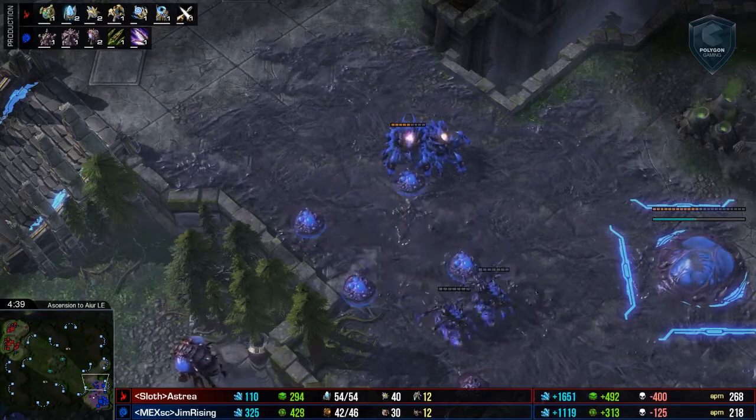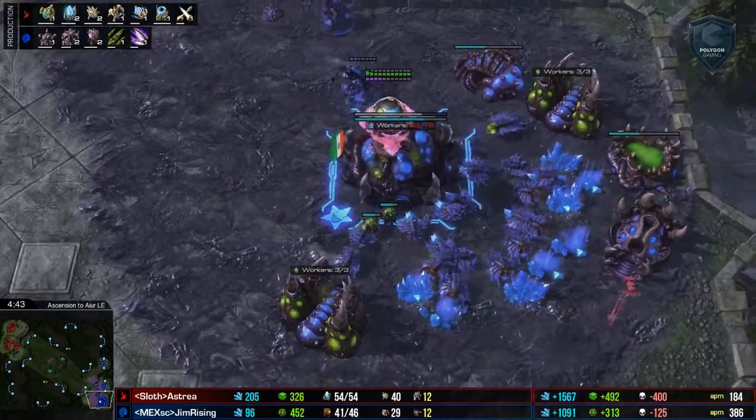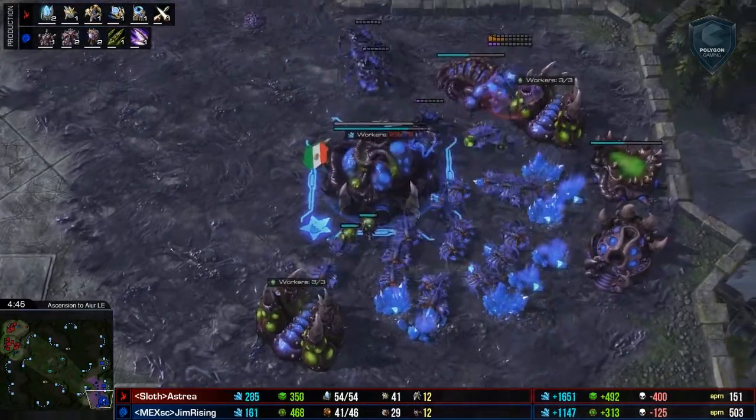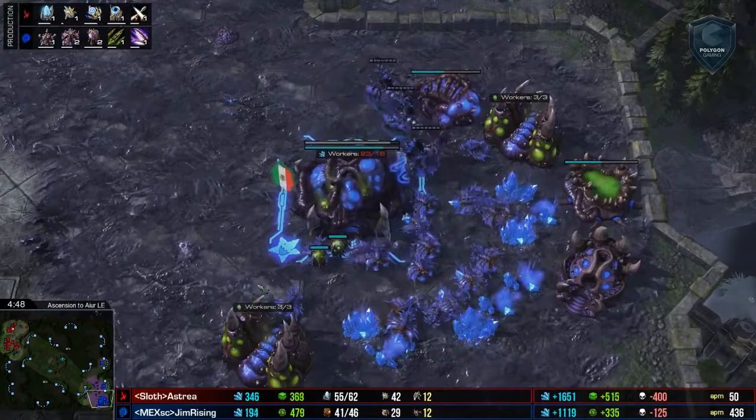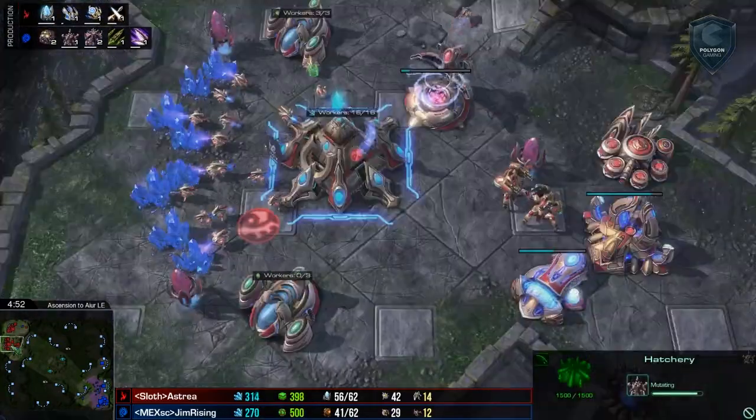Unless maybe he made Mutalisks. The Mothership Core wants to get a good scout off, knowing Gem Rising is an incredibly aggressive player. Mothership Core does manage to do that and gets out of there successfully, and does see that the lair is about to be completing.